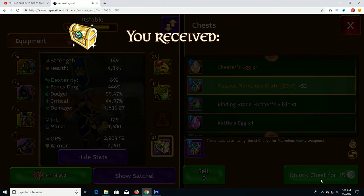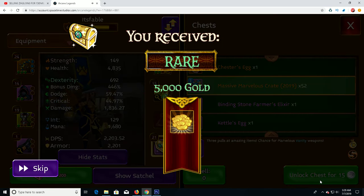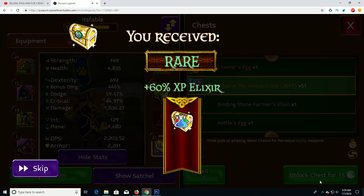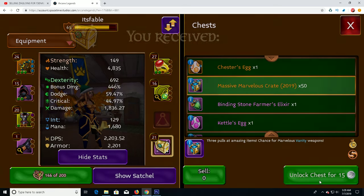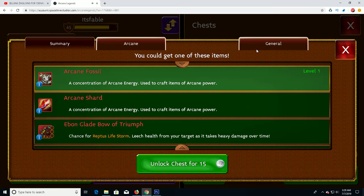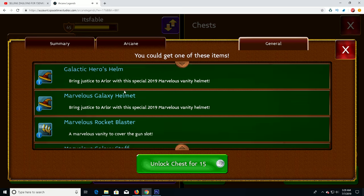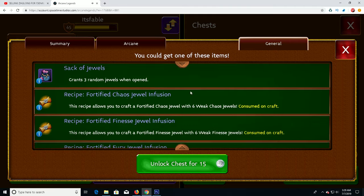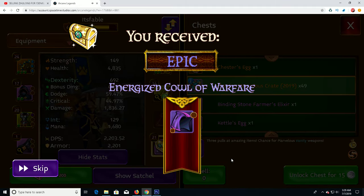I'm hoping to get some vanities — I really want either the blue Marvelous vanity for the rogue or the black one, that'd be really nice. XP elixirs aren't too bad either. We have about 50 of them. We can get daggers, all pretty worth 9 million plus, the Marvelous Galaxy suit, and the Galactic Marvelous bow — that's the kind of stuff we want. There's a lot in here, so let's just get into it.